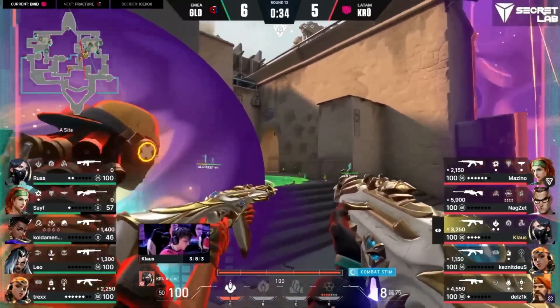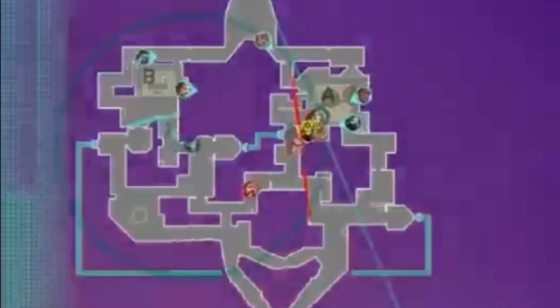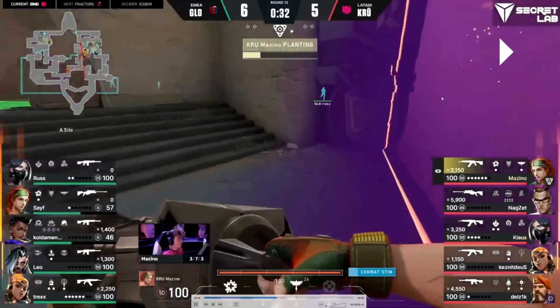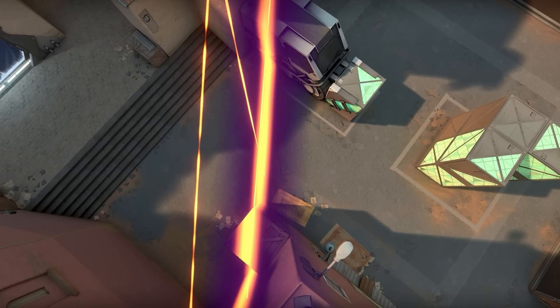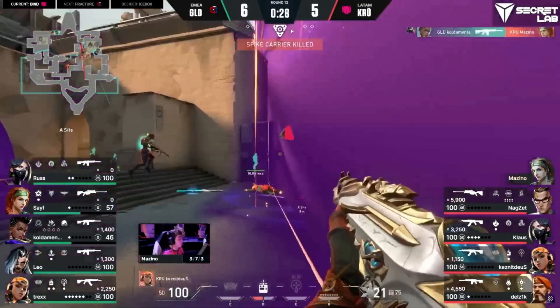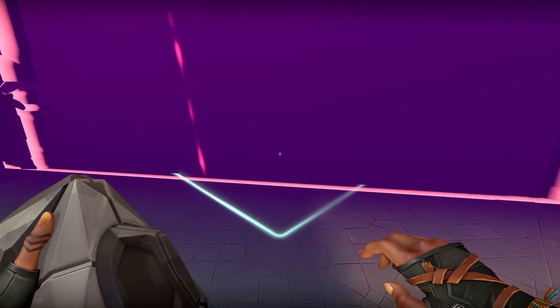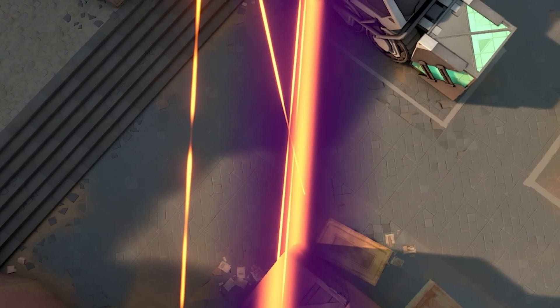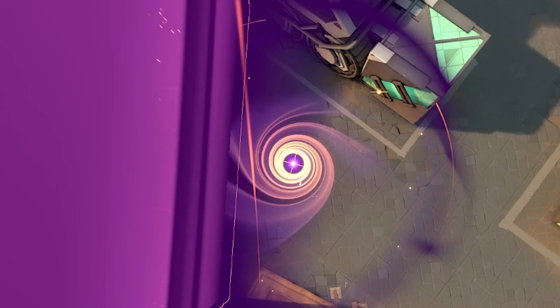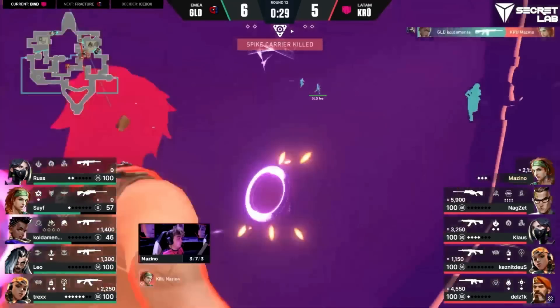This might be the most creative use of Astra's ultimate ever. Crew is rushing onto the site and about to plant, and Guild only has two players, so their main goal is to delay the plant. They place an Astra ult that actually protects the spike planter — but as the spike starts going down, a star is placed on the other side of the ultimate and the planter gets gunned down before reaching safety, delaying the plant. The key is the placement of the Astra ultimate, which leaves only a tiny sliver of the site to plant on, baiting attackers to plant exactly there, making it easy for Astra to place a gravity well and pull them through the wall to get absolutely murdered.